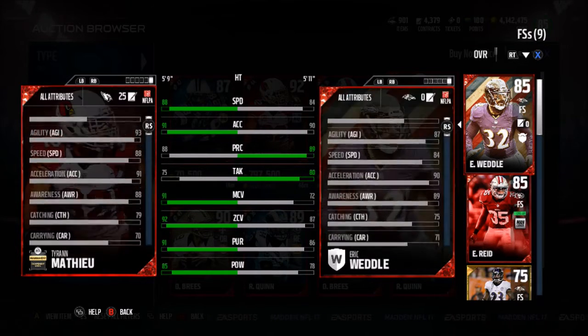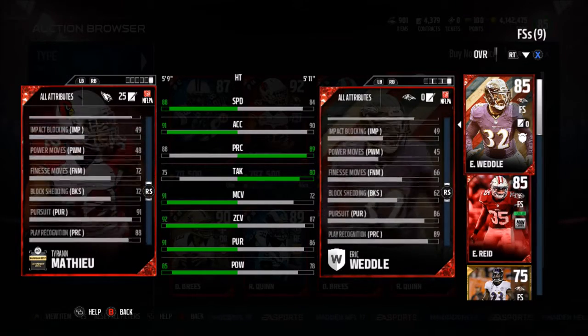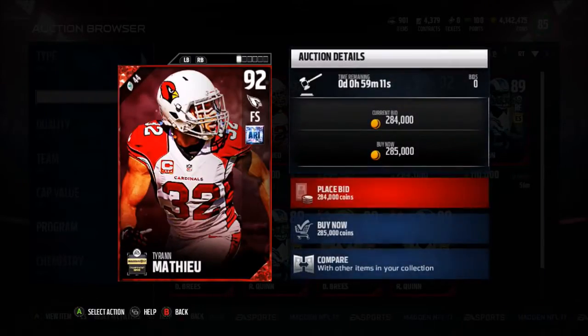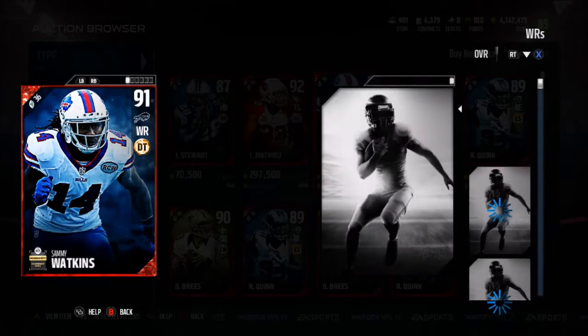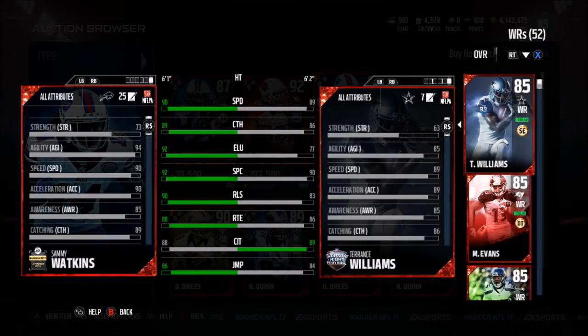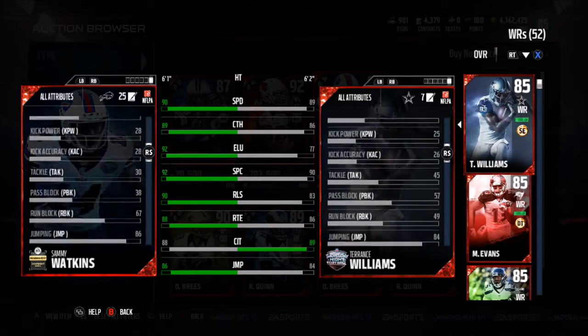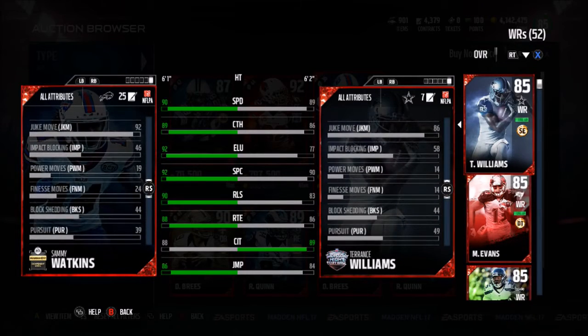I really want to get this card, I'm a big Tyron Matthew fan, but he's gonna be super expensive — 86 jumping, 72 block shed. Pretty good card. Let's take a look at Sammy Watkins — over 300,000 coins — with a deep third chemistry, 90 speed, 89 catch, 92 elusive, 92 spec catch, 90 release, 88 run route, 86 jump, 88 catching in traffic, 67 run block.